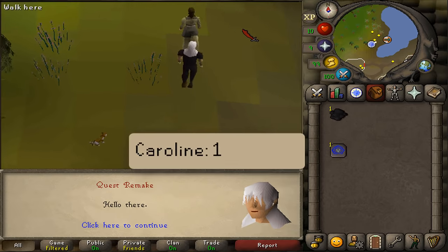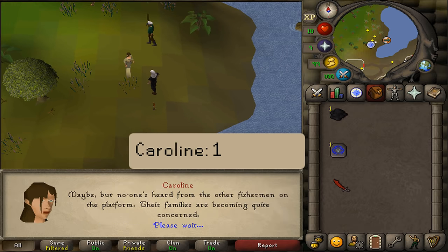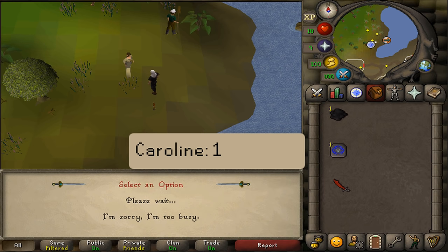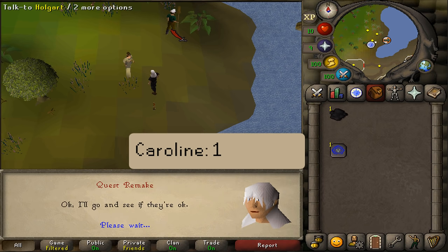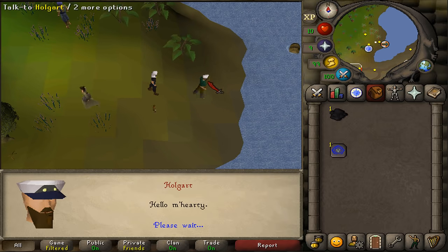Let's talk to Caroline and select option 1. After we've spoken to her, we will need to talk to Holgart, the guy holding the boat oar.